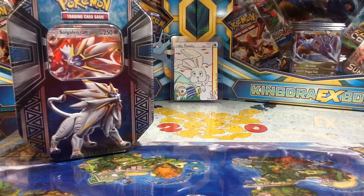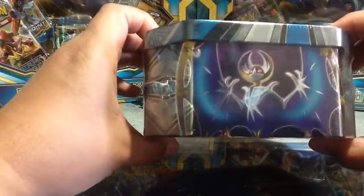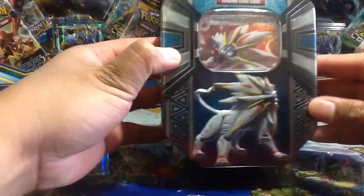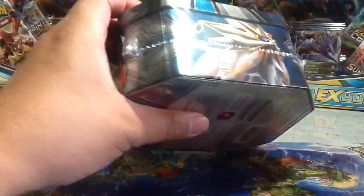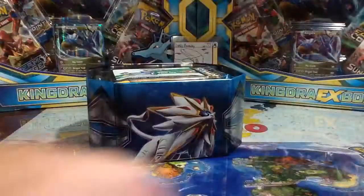Hey guys, you're watching Arknight and this time I have the SoulGalio GX tin. I also have my lucky Bonobee custom card back there for good luck. Let's go ahead and check out the tin real quick. I have here the SoulGalio design, Lunala, and then the front design with SoulGalio GX. Let's not waste any time — really excited to open this tin. It's been a while since I opened anything, and this will be the first GX Sun and Moon tin.